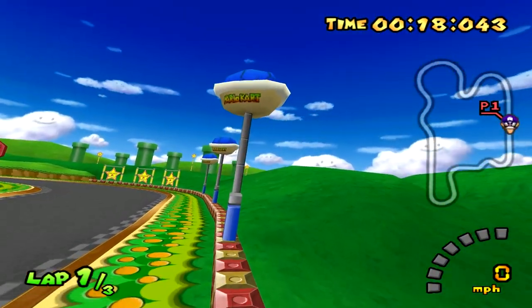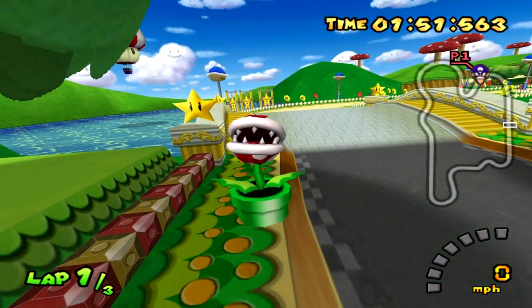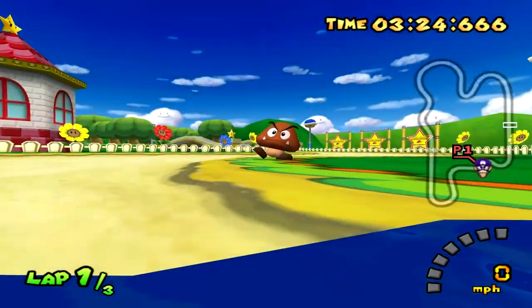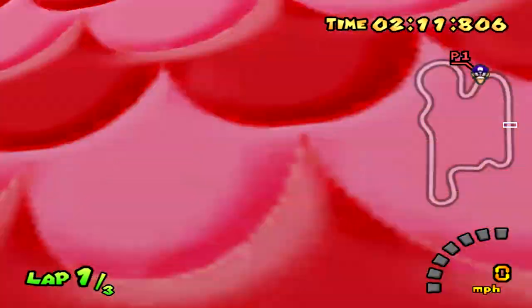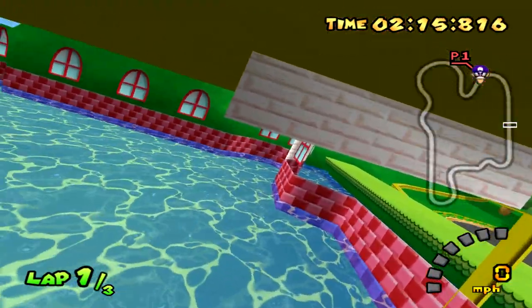Kicking off the Flower Cup, we start with Mario Circuit. Just like with the Chain Chomp from the last video, a few of you guys wanted to see what these piranhas look like up close, and just like last time the result is pretty creepy. And just in case you're curious what the inside of a Goomba looks like, here you go. Going inside Peach's Castle at the center of the course, we can also see that the castle is in fact one large swimming pool. Nice.